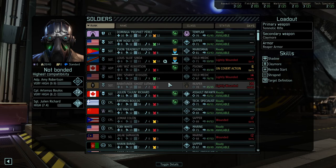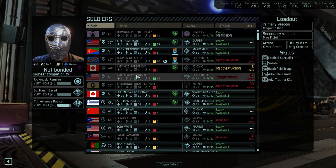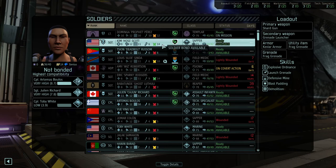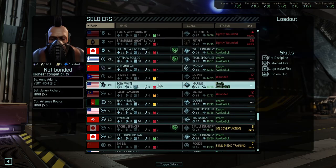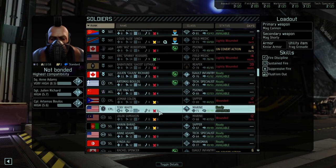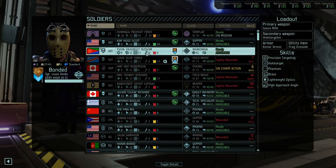Sectoid abductions — the aliens are abducting civilians and resistance in the area. Probably a lot of Sectoids on this mission, which might mean we want Mind Shields. Let's kit out our squad. This is Hunter territory — we'll bring some specific soldiers. It's slums terrain.